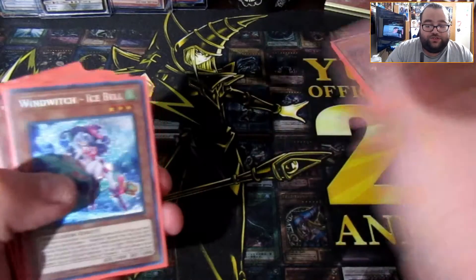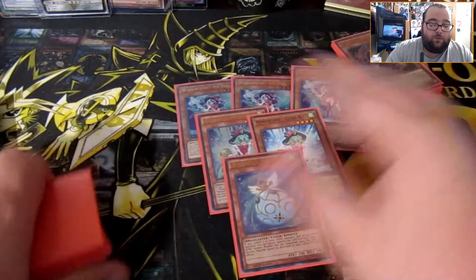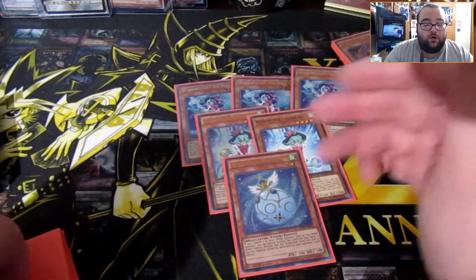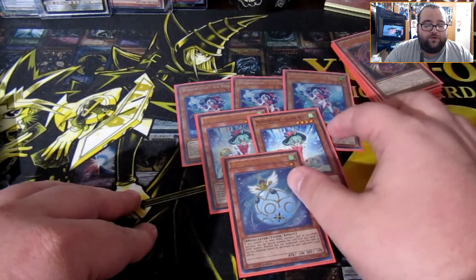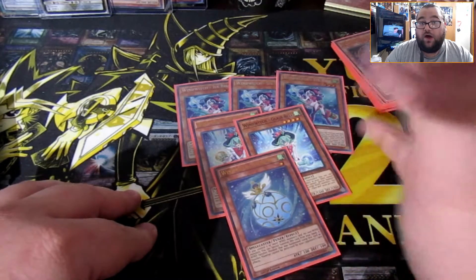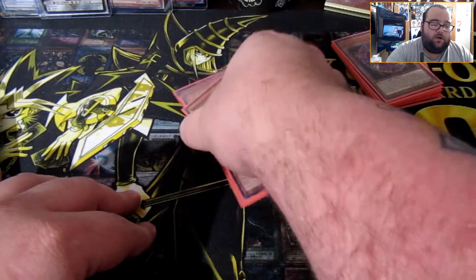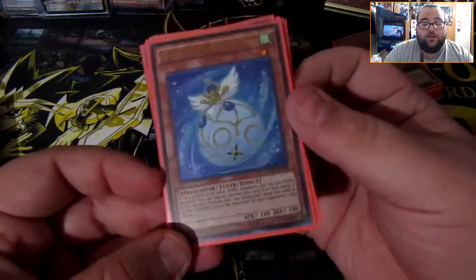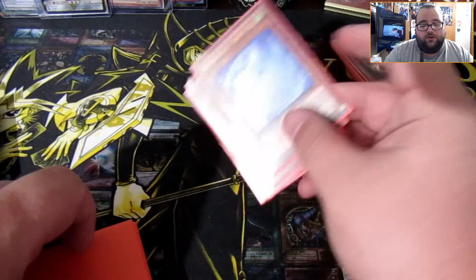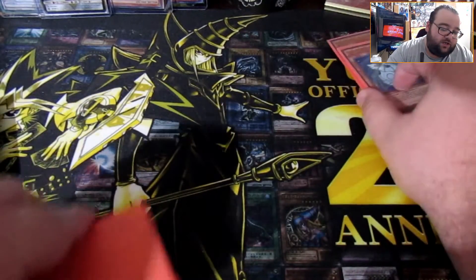A card I run at three that a lot of people only run at two is Apprentice Illusion Magician. When she's special summoned, she searches Dark Magician. She can also be tributed to give your Dark Spellcaster monsters an extra 2,000 attack. Running her at two lowers the chance of seeing her in your opening hand, and you really want to see her early, so I run three over Magician of Dark Illusion.